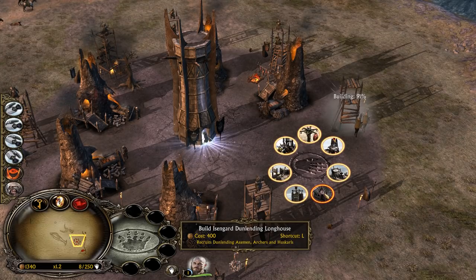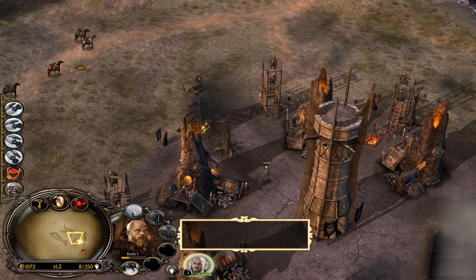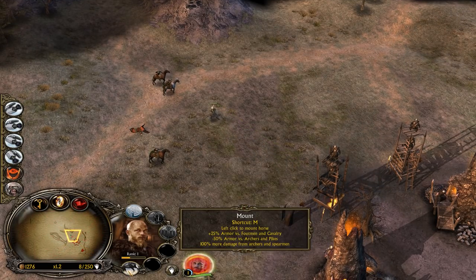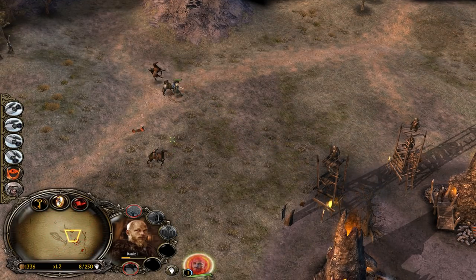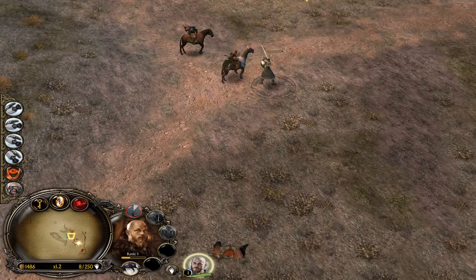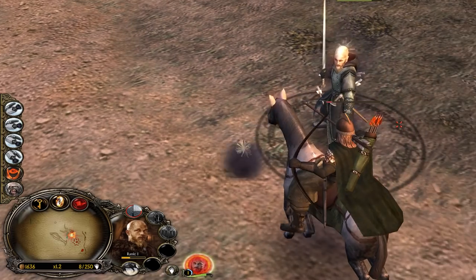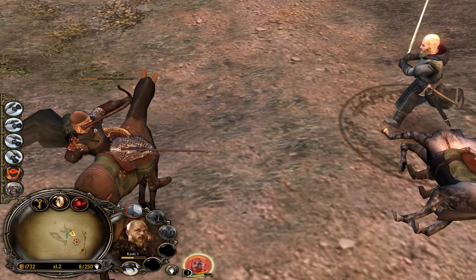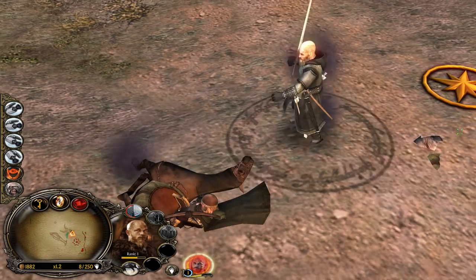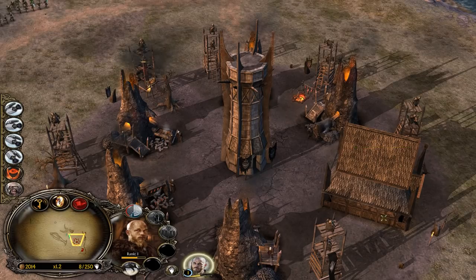I want to build the Dunlending Longhouse. Let's build it and also use the Sword Strike. He can also get mounted - I didn't even know that. It's like a knockback but doesn't deal too much damage. This guy is attacking extremely slow. Look at its graphics - this is BFME1, a real-time strategy game from 2003. The animations and graphics are next level. What is this army, dude? That's crazy. Look at this house.